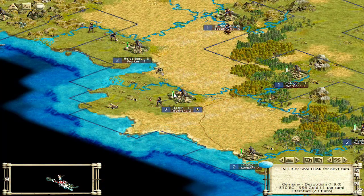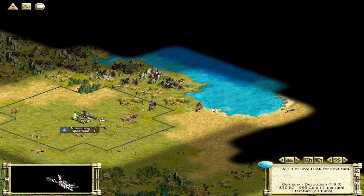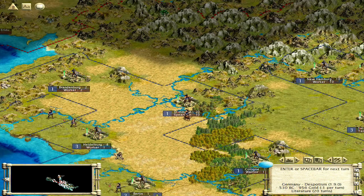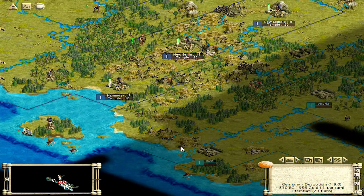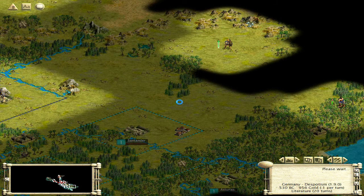Hey everybody, welcome back to Average Dad's Let's Play Civilization III. Where we left off last time, we just picked up Writing, so we're going to try and get Literature this episode. It's probably going to take a while — it's 20 turns, and it's non-critical tech, so not everyone's going to be researching it. I may split it into two episodes or just cut out stuff. Let's head off to Literature.